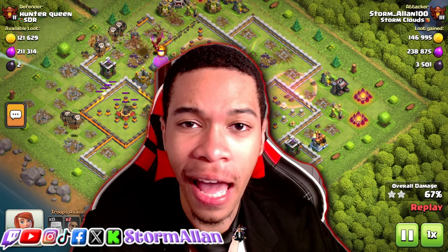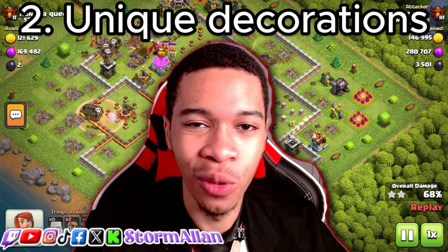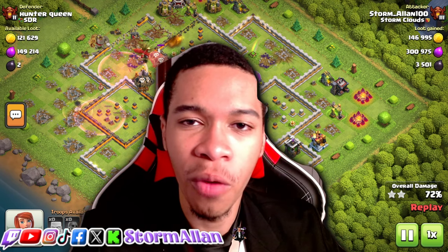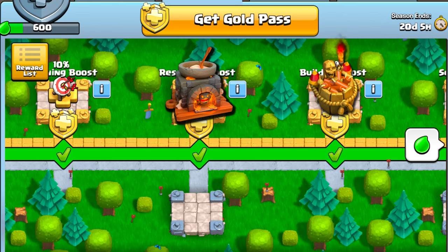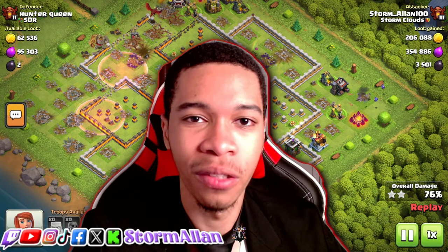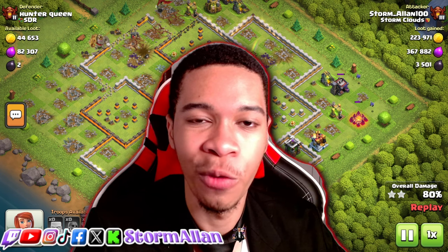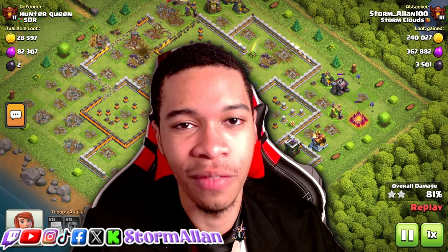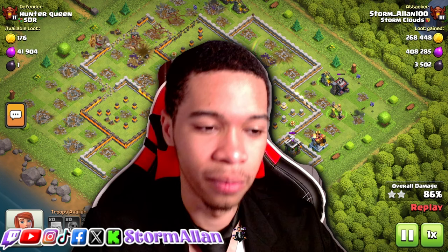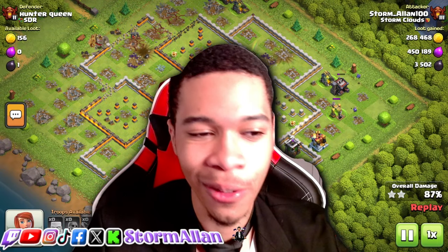Number two: I've already seen them implement this in event passes, but add unique decorations to the Gold Pass — even small ones, nothing too extravagant. It could even be some older ones that everybody missed out on. Add a few of these to the Gold Passes instead of only the event passes. I want different feelings for each Gold Pass — it doesn't have to be every one, it can be specific seasons, specific anniversaries, specific events.